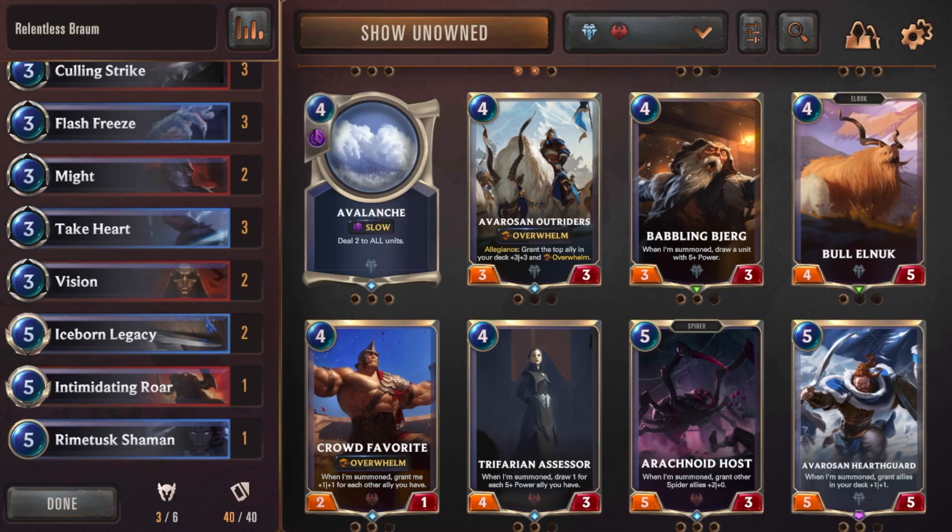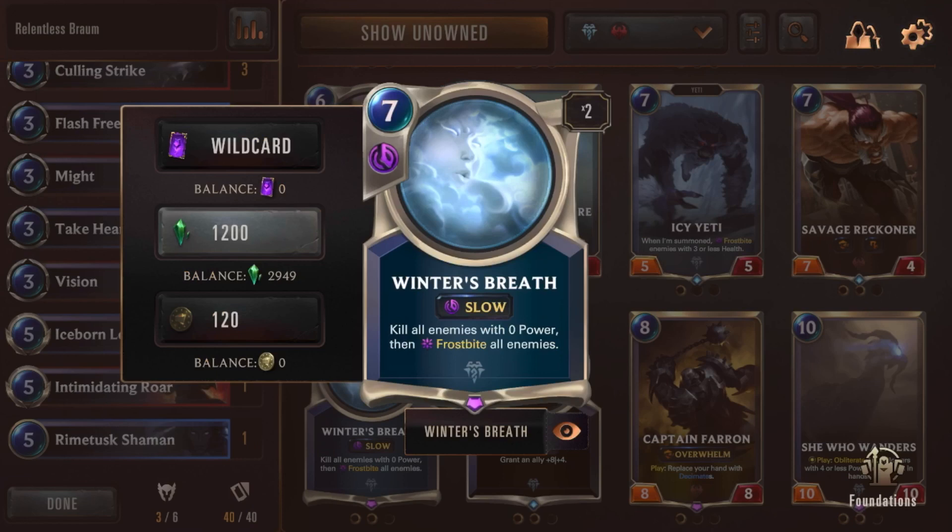I took out all the Avalanche spells because they don't benefit Braum. I love the Avalanche spell — it's really good if they have a bunch of random units with really low health. But it's very rare when I can play it as a defensive card because it's slow. I can't just play it when they attack at once at the start of a round — I have to get lucky and hope they make a move first. Same reason as the other spells: too many spells in the deck.